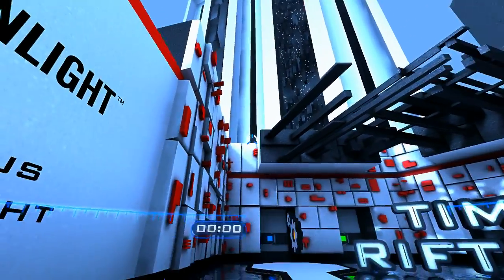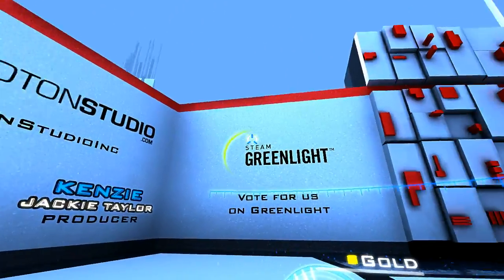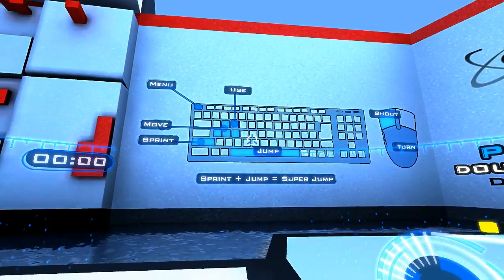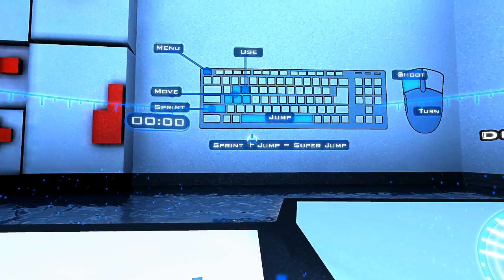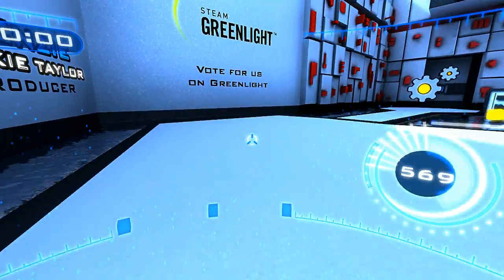I love the look and style of this game. It reminds me of Mirror's Edge. I really enjoy when companies make menus that are a little bit more outside the box. We have our tutorial right here. It says all of our movement — W to move, E to use, sprint, and then space to jump, or shift and spacebar to super jump.